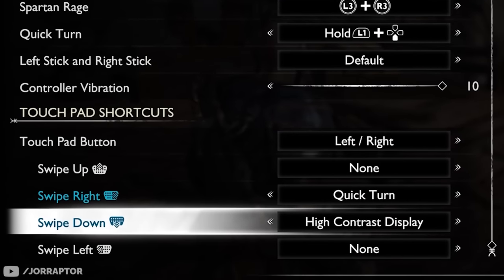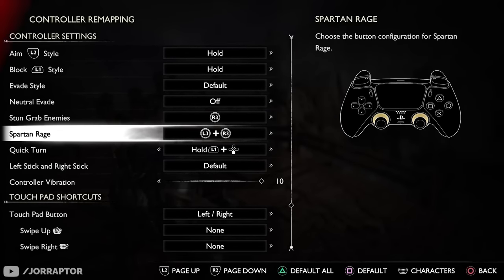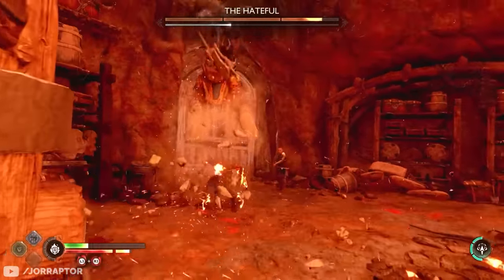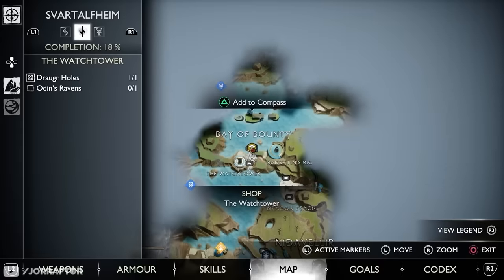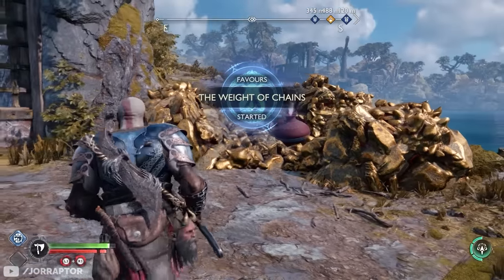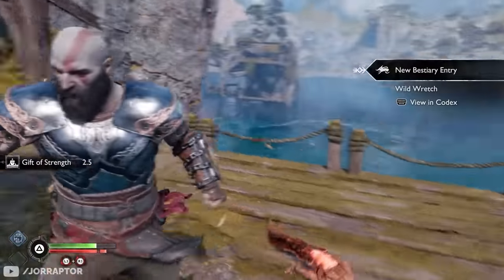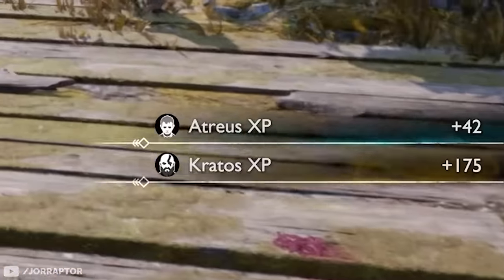Things like the shield strike and spartan rage can already easily be done with their default buttons. Speaking of rage, you can now upgrade it with XP, and here's a quick XP trick. From Sindri in Svartalfheim in the Bay of Bounty side quest area, get into your ship and head to the nearby island. This gives you the Way of the Chains side mission, which is totally fun to complete. After destroying a jar, annoying wretch enemies come out of a nest — you can immediately destroy the nest, killing all creatures, and get 175 XP for Kratos in total.